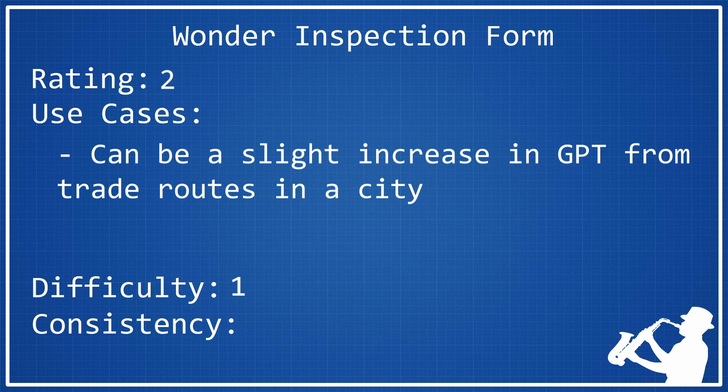For its consistency rating, I think it deserves a 2. It's really not particularly consistent. Parts of it are somewhat consistent — you get the passive bonuses so you'll always get something out of this wonder — but the amount of gold per turn you get is going to be extremely variable based on luxuries in other people's cities and the number of trade routes you have. As long as you're sending at least some trade routes from the city you built it in, you'll get at least some bonus. But the random buildings, combined with your spawn determining whether you can settle on other continents, makes this a fairly inconsistent wonder — deserving of a 2.